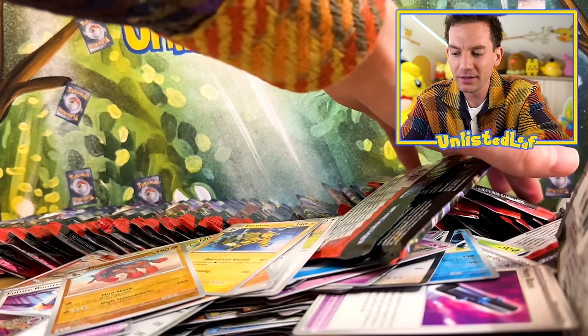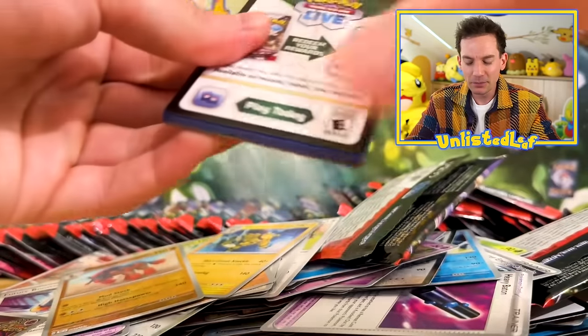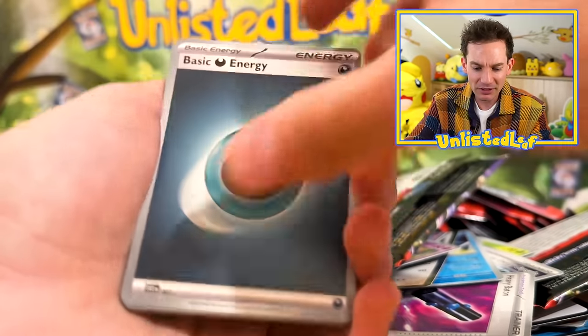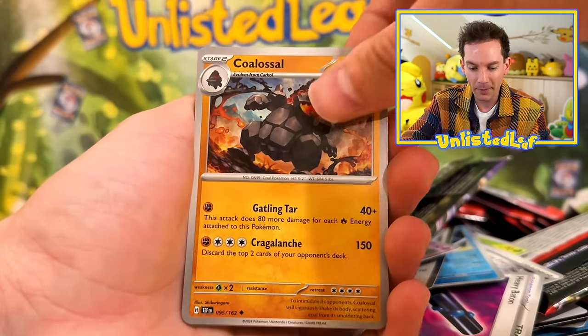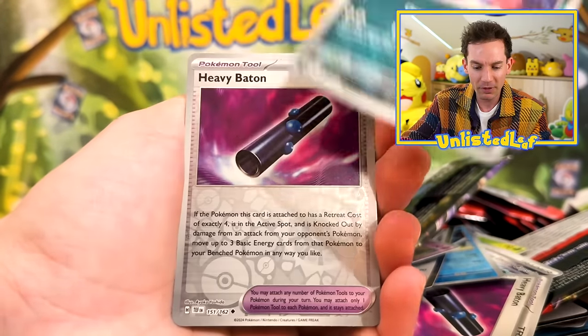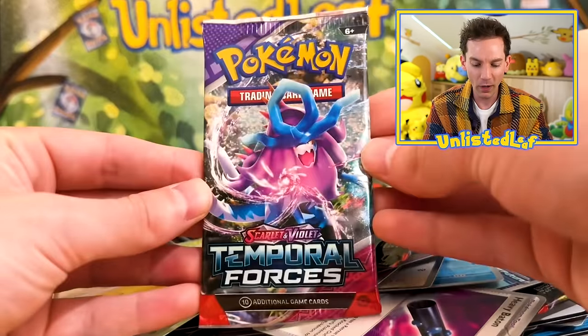There's just wrappers everywhere — some real first world problems here guys. I've opened too many booster packs. And do you notice the hit isn't actually in the back slot anymore? The hits are actually in the second reverse slot. Heavy Baton. Or the regular EX is in the holo slot — Walking Wake. Haven't seen too much Walking Wake action; I'd love to see a little bit more.